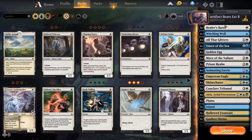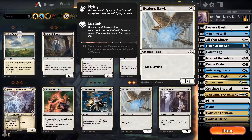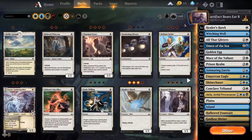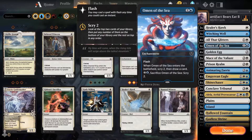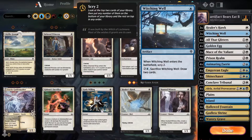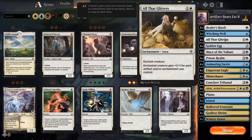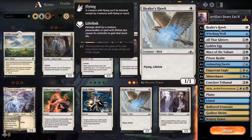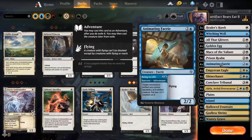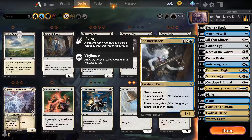So your goal is to either start with a Healer's Hawk or ideally some of these earlier artifacts. This is a net deck — I added the Omen of the Sea but it's not very good, so I cut it and re-added the Witching Well. You start with a Healer's Hawk or some early artifacts, hopefully both. Then you either animate them with Animating Fairy or let them buff your Shine Chaser and your Empyrean Eagle.